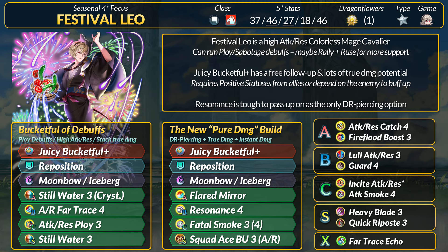For general playstyle, Leo wants positive statuses for more true damage and needs to initiate to get a free follow-up. Surviving to reach that follow-up may be an issue since anything not a mage will target Leo's awful base defense. If you just want Leo to be useful for your team, he can easily run ploy or sabotage debuffs — he already has Stillwater and high base res. You can upgrade to the new Crystalline Water and run your favorite tier 4 ploy. The Exposure status would add another 10 true damage on top of Juicy Bucketful. For the B slot, you can run Far Trace for movement, or go more defensive with something like Guard 4 with percent DR. However, it's very tough to pass up on the new Resonance — as the only DR-piercing Colorless Mage Cav, Leo kind of wants it.